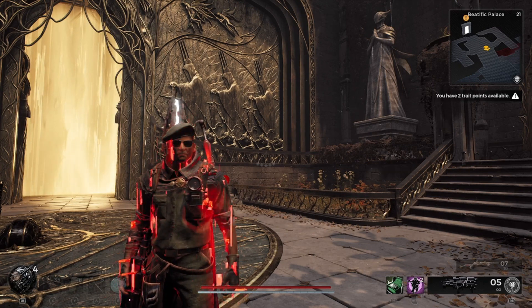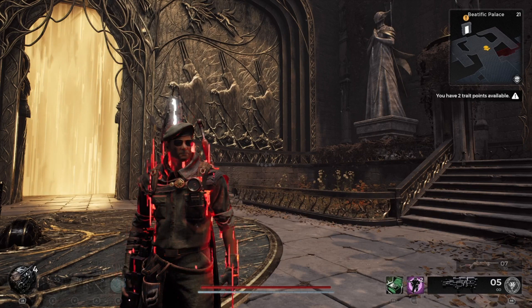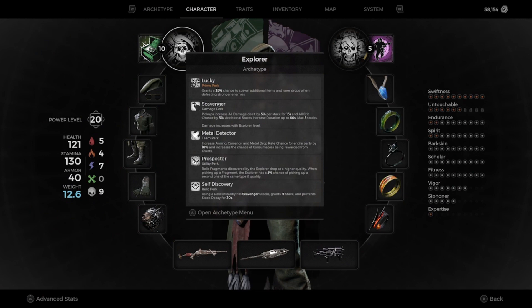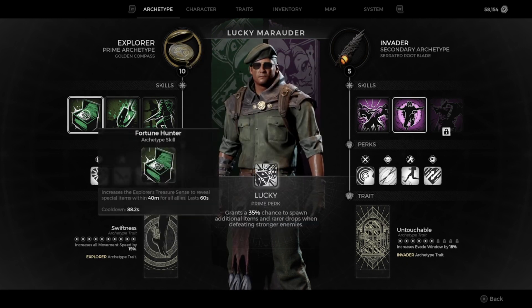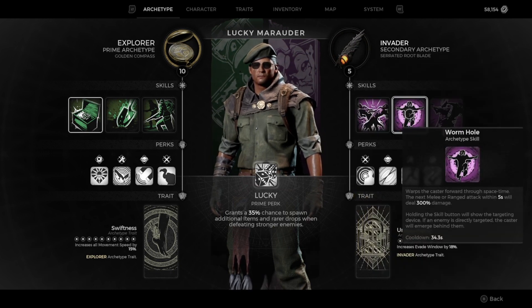Everything that I show you has to be exact for it to work. You're going to have to equip Ford's loadout in order to enter the back rooms, which is where the strange cube is that you need to give to Wallace. First, you're going to need your Explorer Archetype ranked all the way up to level 10 so you can access the Treasure Hunter skill. Next, you're going to need your Invader class ranked up to at least level five in order to access the Wormhole skill. Both these skills have to be set in order for this to work.